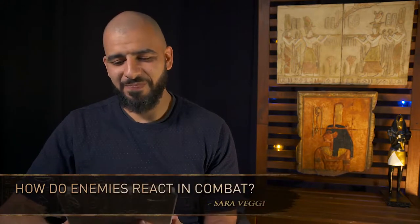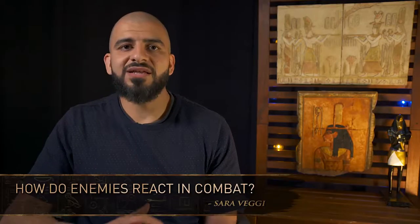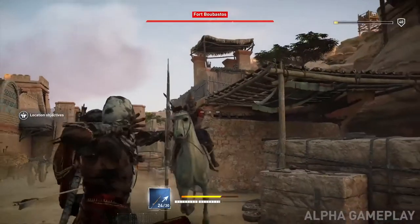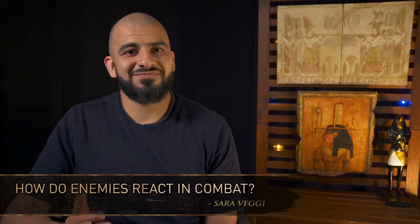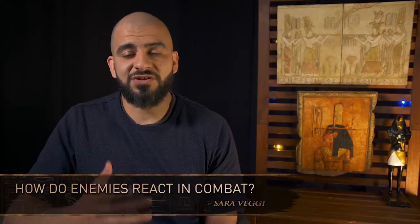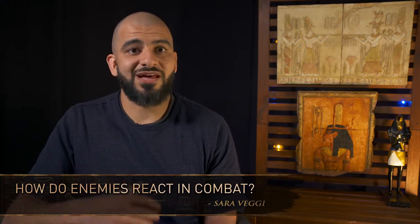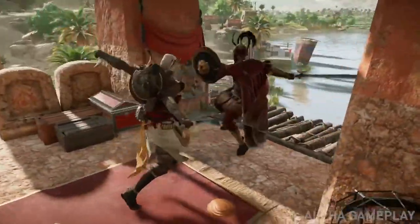How do enemies react in combat? We wanted the fight to get very difficult. If there are too many enemies, we want players to back off or find a way to take out singular enemies and manage the fight. You cannot fight eight guys at once and be efficient. Enemies have the capacity to attack multiple at the same time. To deal with that, you have a lot of defensive mechanisms — your shield, a dodge, and a parry. There are a lot of defenses, including your bows.